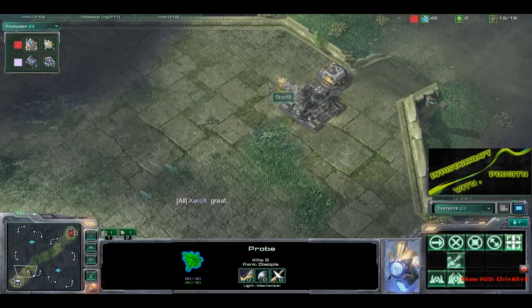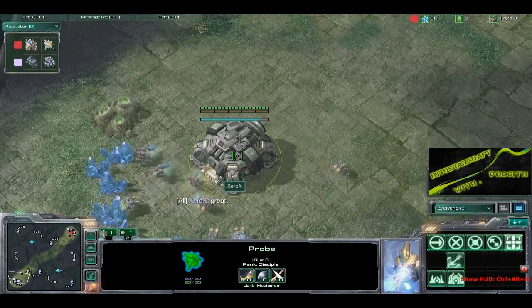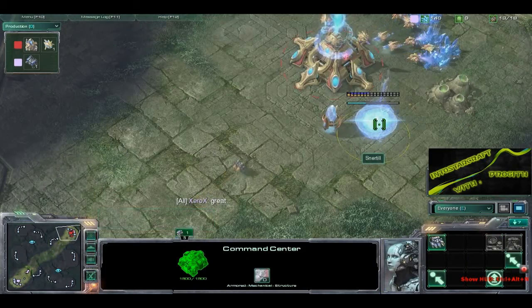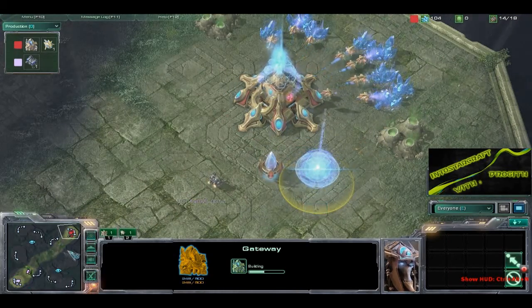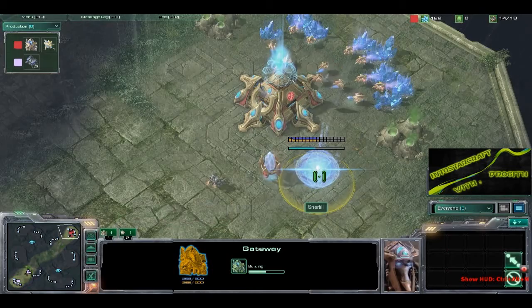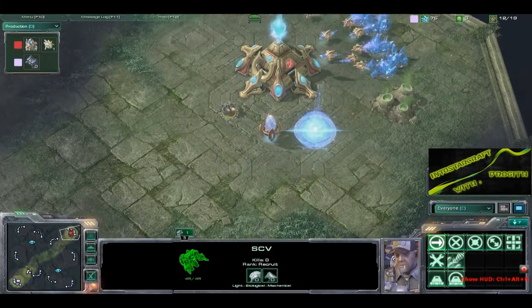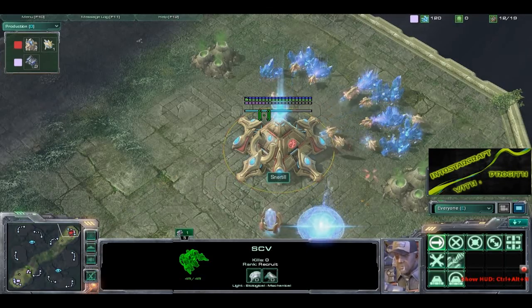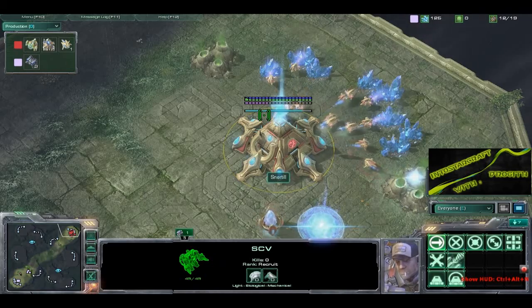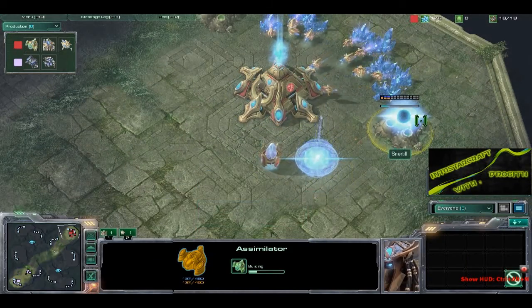Xerox is a little upset that there's a probe inside that kind of messed up his wall. Let's see what tactics we have on this map — it looks like we might be seeing the same buildup from both sides, with Snertle going for the Gateway Cyber Core. Xerox is inside his base. Snertle is not walling off his base, going for that single gas.